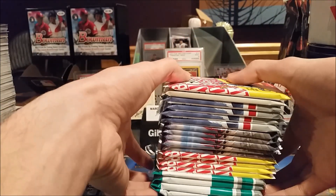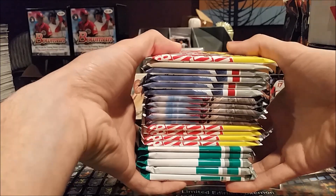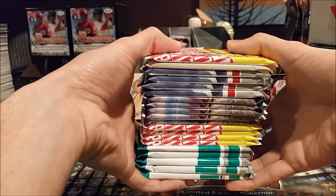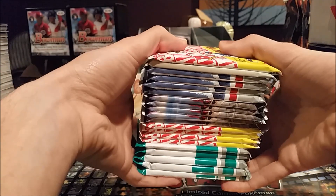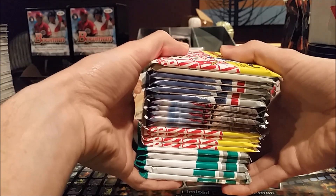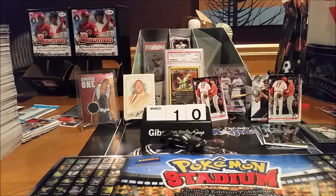We got quite a few here. We got brand new Don Russ Baseball, Heritage, we got some Bowman 2019. We got that mystery pack there, the second from the top. Some of you might know what that is. But we're gonna finish through the last three we got before we get to these, so we'll put those off to the side.